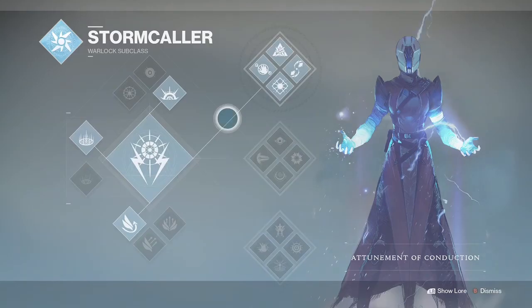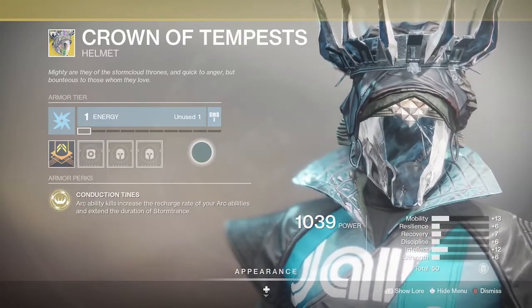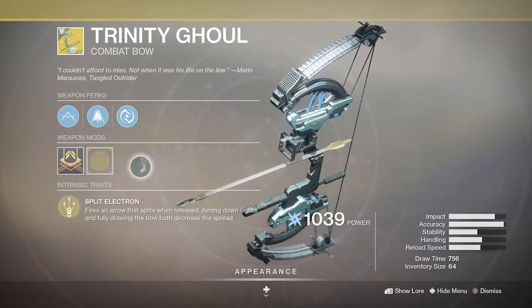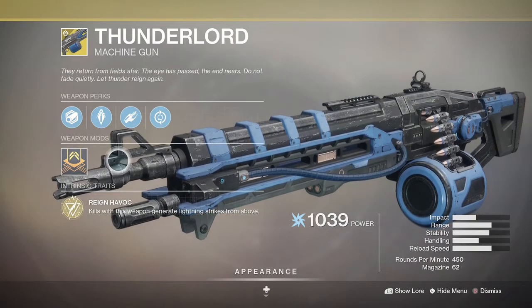For the arc Warlocks, top tree Attunement of Conduction is the way to go. The Arc Web ability is a must, as is the Crown of Tempests to get insane ability and super recharge speeds. Riskrunner and Trinity Ghoul are possibly the only genuine arc weapons of choice, but even Thunderlord here is a top shout.